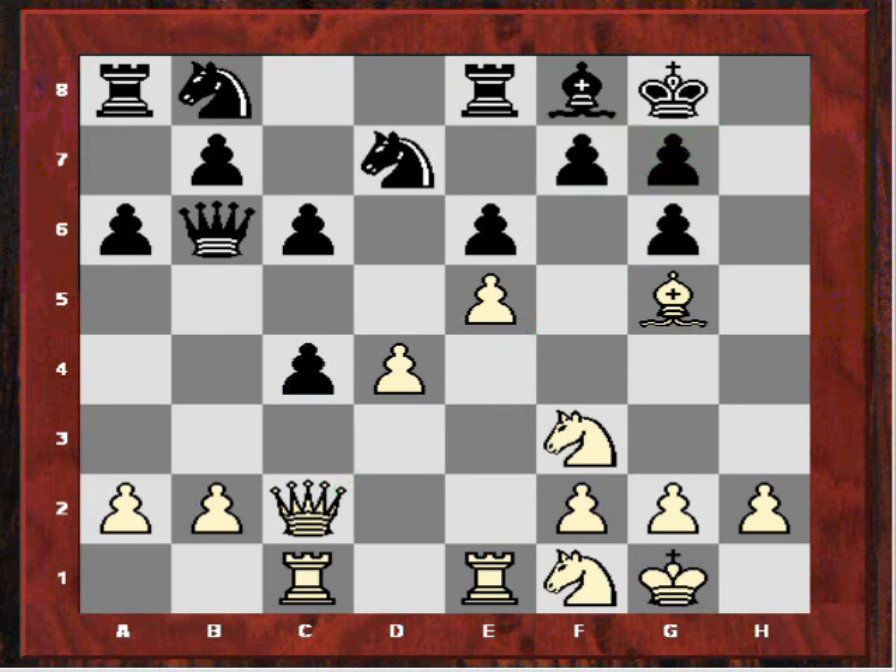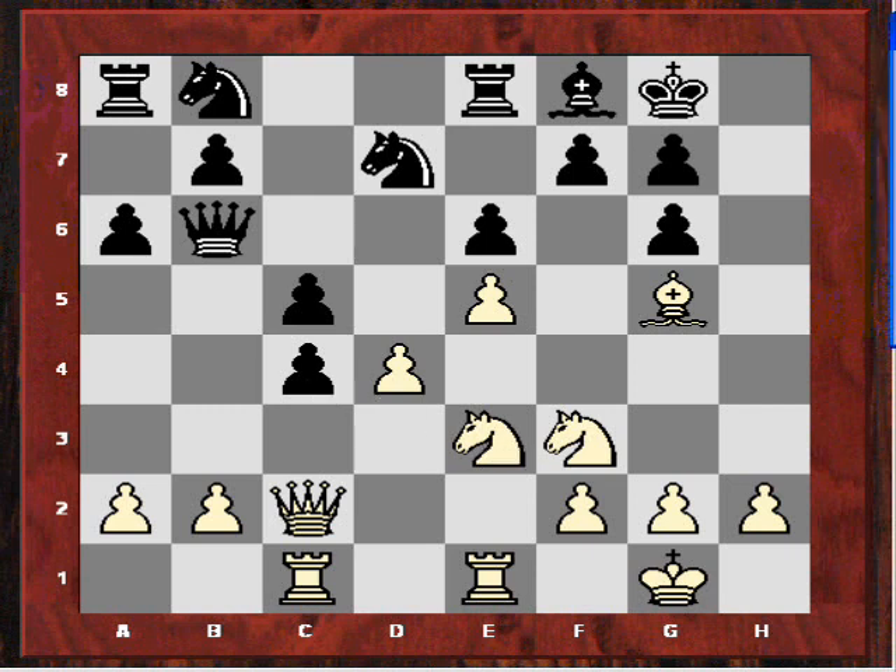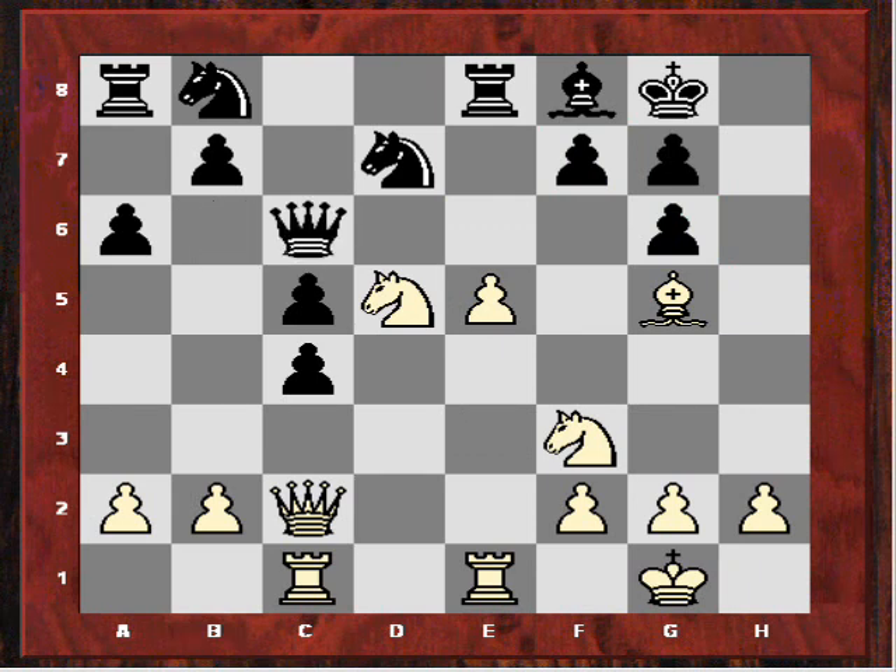Black now played dxc4, releasing some of the tension in the center and trying to free his own position. After Ne3 though, white is not routinely recapturing on c4 — it would be quite pleasant to play Nxc4. Black still tries to liberate his position by playing c5, but here instead of Nxc4, white actually played d5, starting to undermine this pawn structure. The game didn't last much longer from this position. After exd5, Nxd5, black's queen went to c6. Can you spot the nice move white played here, which prepared to further intensify the pressure on these double pawns?